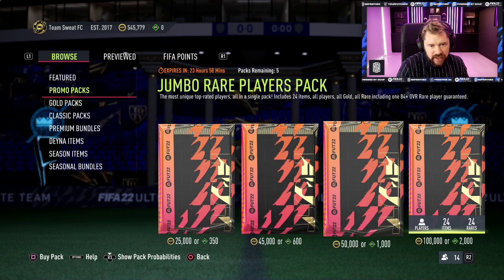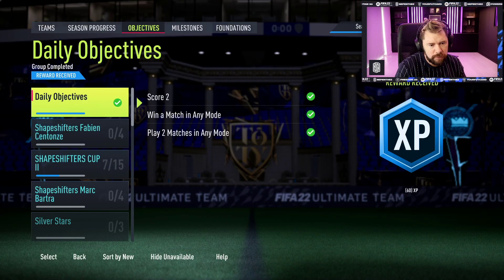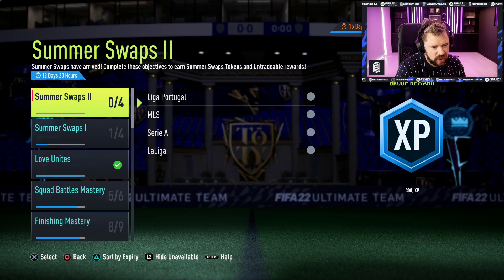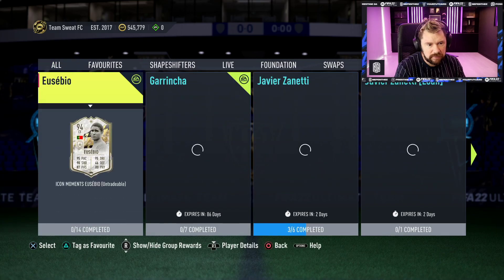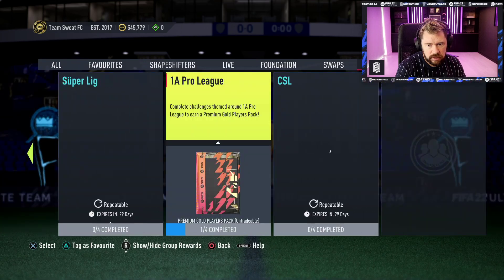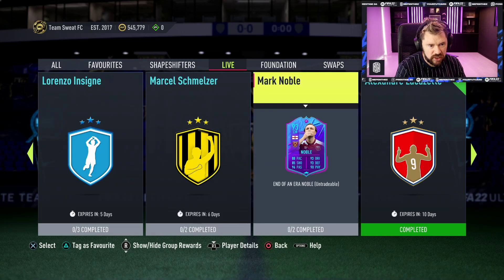What have EA given us today? My promo pack is saying one minute thirty seconds - we'll be back. Let's go and have a look at the objectives. Have we got anything good? Nothing in objectives, nothing in milestones. I've just got that sneaky feeling that there's nothing today. Any new icon? No. Any new leagues? No. Anything in live? That was already there, just can't afford to do it because I'm broke, nothing else there.